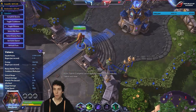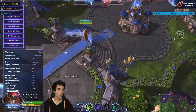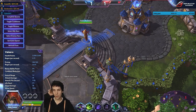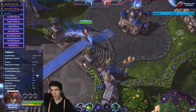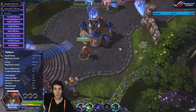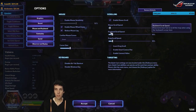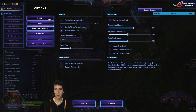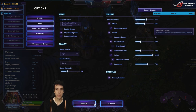Her base HP is 2028 — not bad for level 1. Regen 4.75. Energy 100 out of 100, so she has a different resource than others. Auto attack range 1.2, so she's melee, just a little bit more than 1.0. I do need to increase my map speed and keyboard speed.